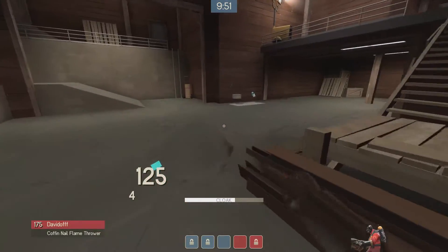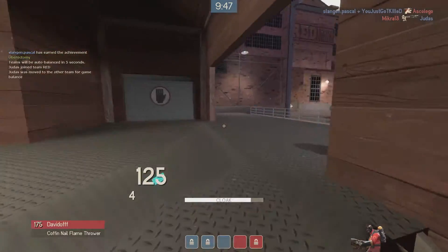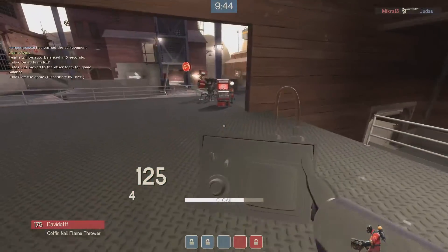Hello and welcome. Today we're playing on Vanguard and we're playing as a spy. We're taking a sharp dresser, an invis watch and a L'Etranger. So let's get into it.